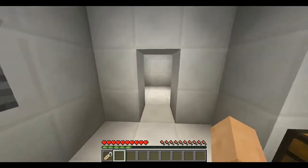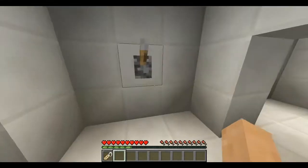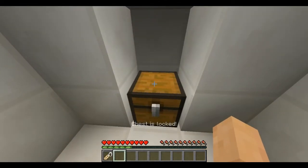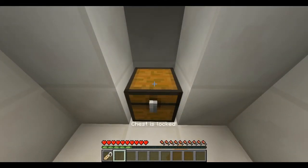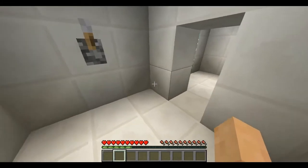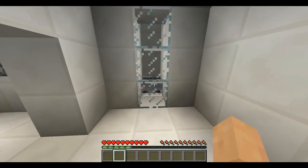Let's move on to some new features. I have a chest — if I lock it, it plays a door sound and it says the chest is locked. If I unlock it I can get my items. I'll show the commands for that afterwards.